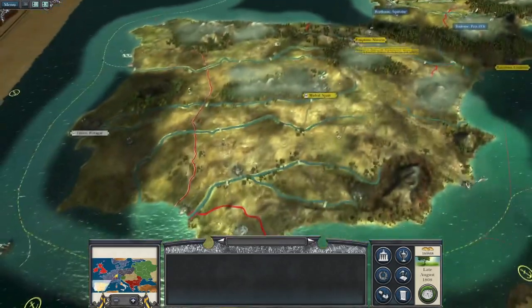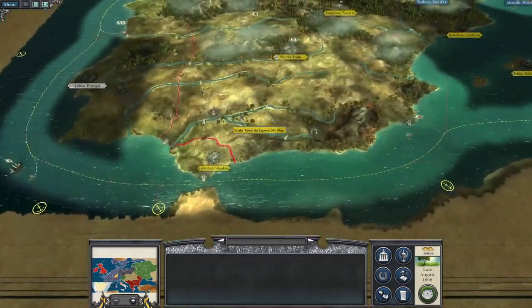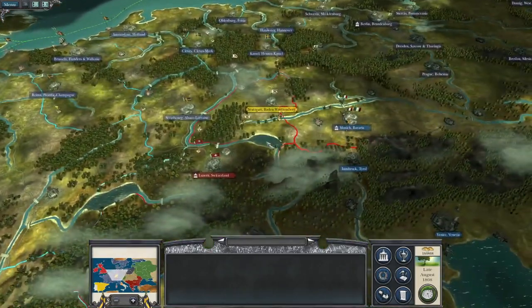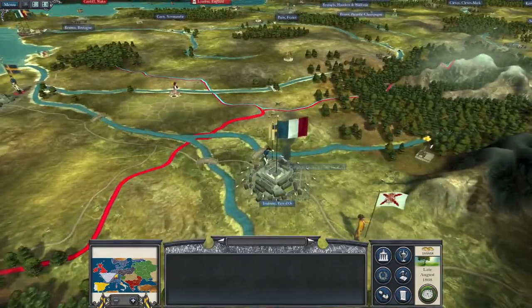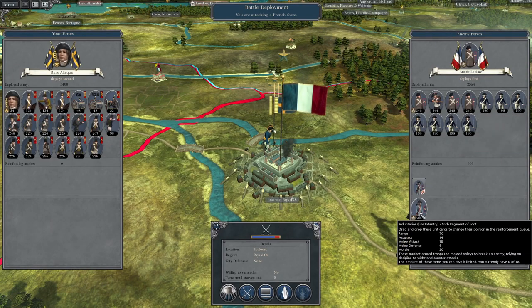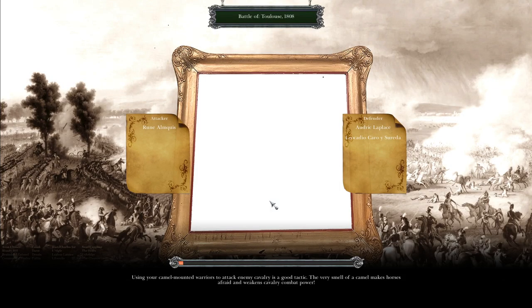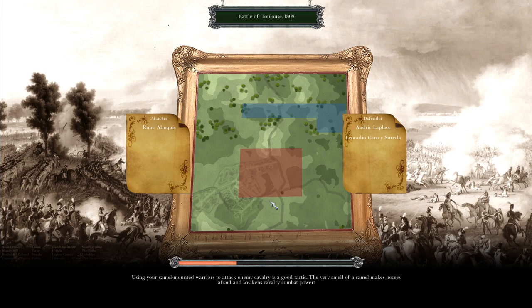Once these two armies have secured Spain they will also have to take Palma, but I'd like to use at least one of those armies to attack Britain while we figure out what we're going to be doing in Europe. We also have another army being recruited in Sweden, and it's tempting to put them to one side for the eventual attack on Britain.